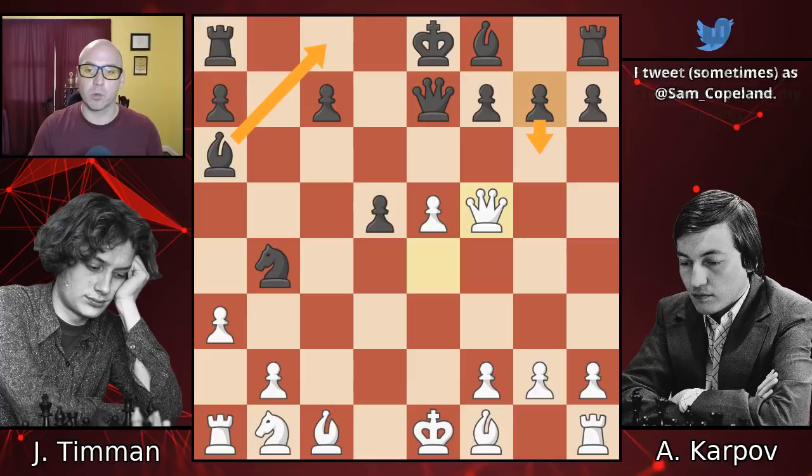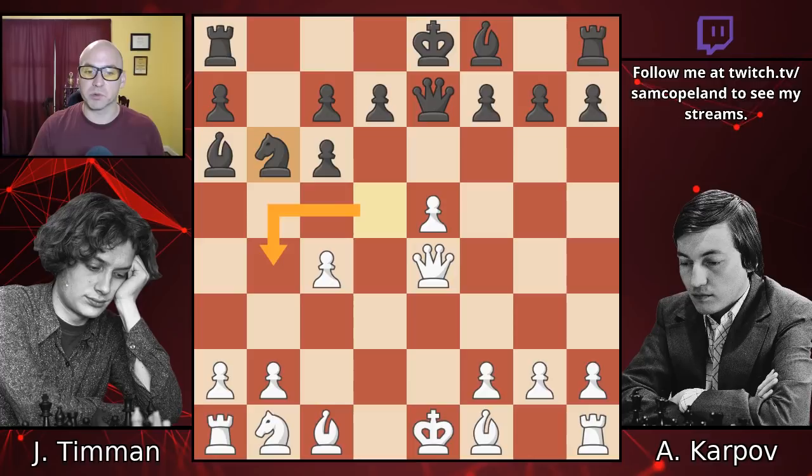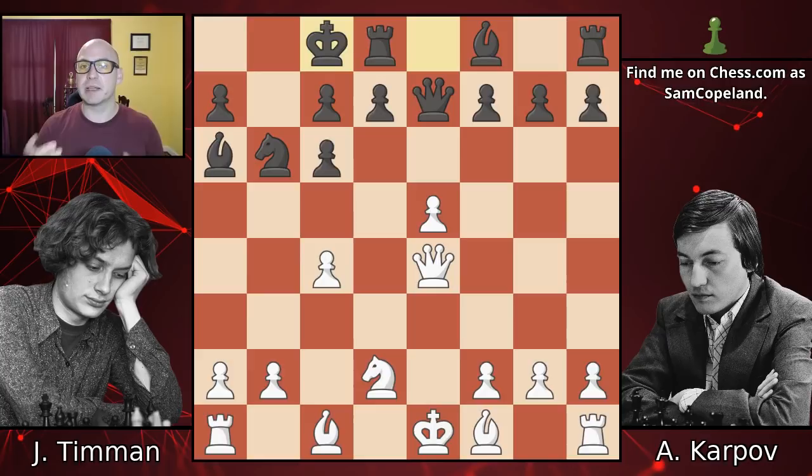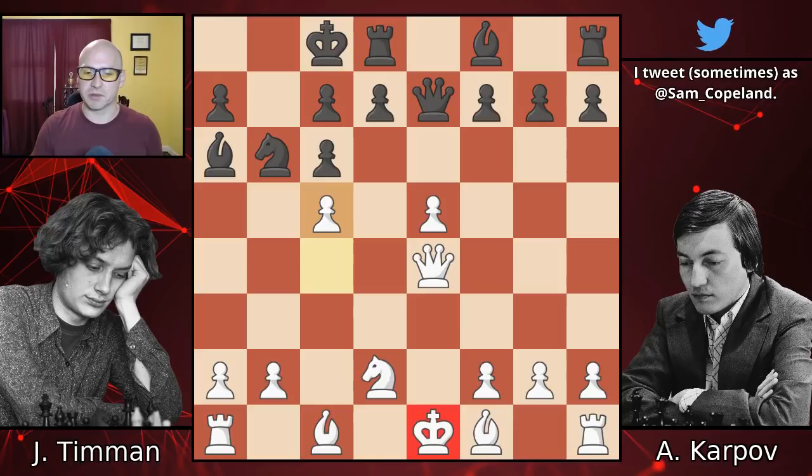So instead of going knight b4, which was quite strong, Karpov retreats with knight b6. Knight d2 - knight c3 was actually better; castles g6 was actually better. And now Timman makes his second mistake: pawn c5. Again, not developing, not thinking about how he's going to get castled, and choosing tactics over these strategic goals.